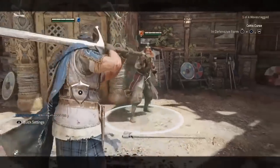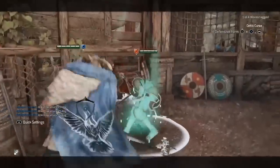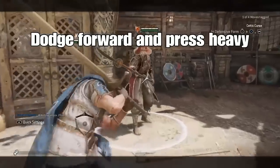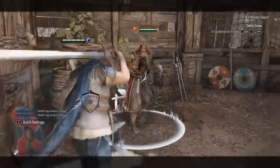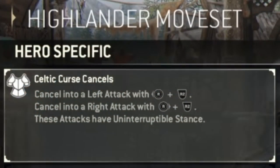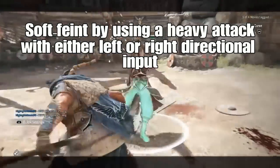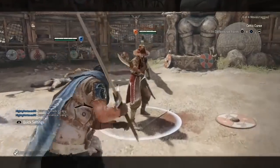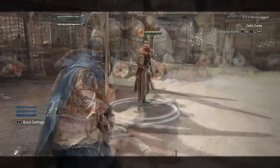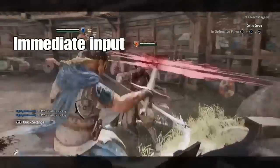Celtic Curse is a dash attack Highlander has access to in defensive form. This attack also has hyper armor, so is useful for trading. By default, this attack hits your opponent's top guard for 25 damage and is considered a chain starter. You can soft feint into a side attack from Celtic Curse, by inputting a left or right attack during the Celtic Curse startup. These attacks are considered to be Celtic Curse, so also possess hyper armor and hit for 25 damage, and also behave as a chain starter. These soft feint cancels can be delayed slightly and are useful tools for catching dodges and parry attempts.